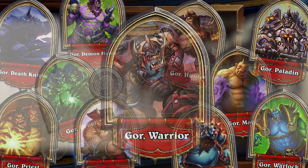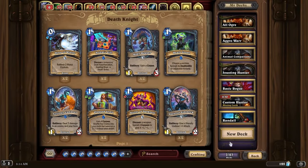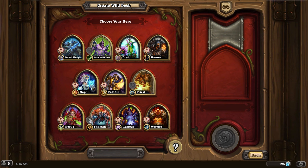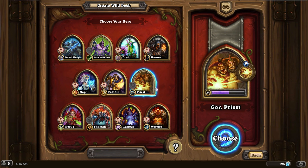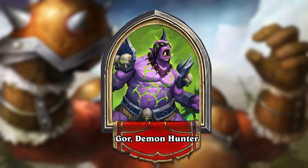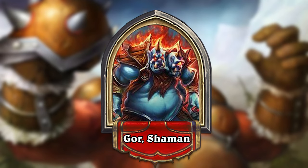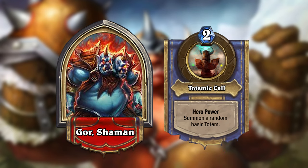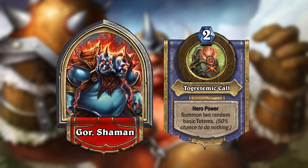Let me explain. When you're about to build a deck and you've reached the class selection screen, you'll now be presented with a bunch of new buttons next to each hero. These are the new Ogre buttons, and clicking one will Ogrefy the related hero. If you choose that hero, you'll now play as an Ogre version of that class — you get to play as Gore the Ogre, and he will take on whatever class you choose. Ogrefy your hero only does a single thing, which is changing your hero power into an Ogre version of that class's hero power.